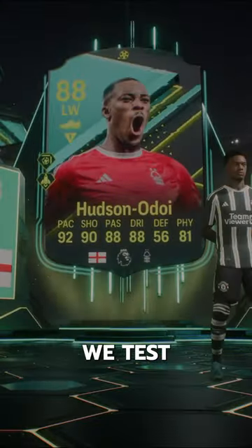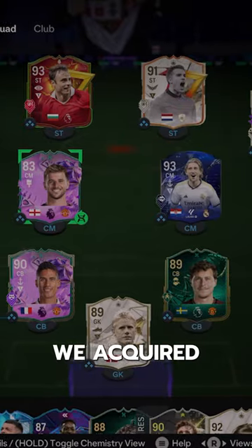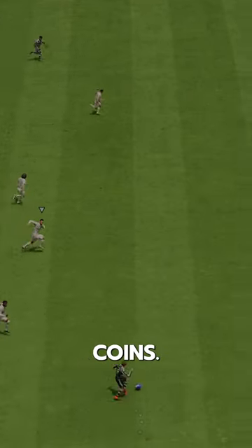Welcome to Baller or Bust, where we test FIFA cards so you don't have to. We've got Moments' Callum Hudson-Odoi. We acquired him via SBC for 211,000 coins.